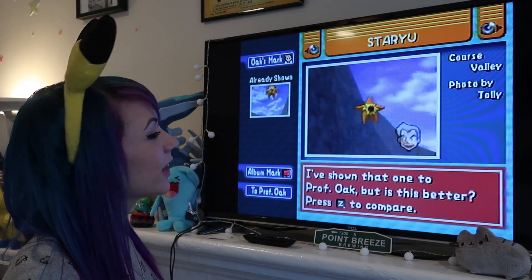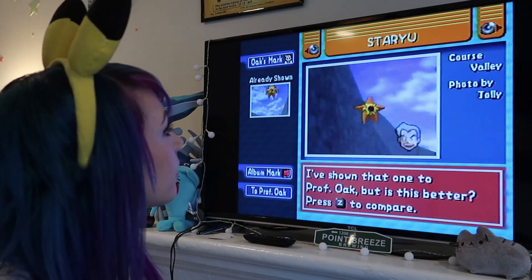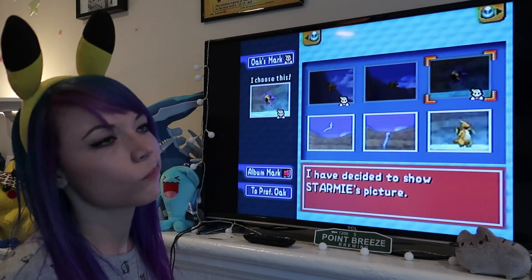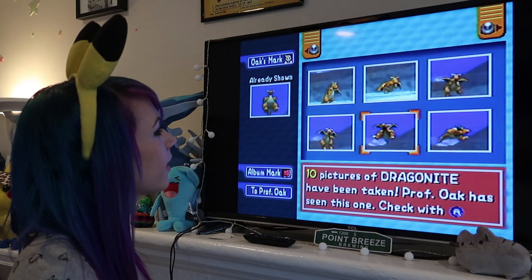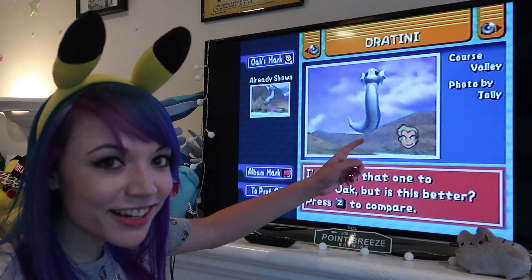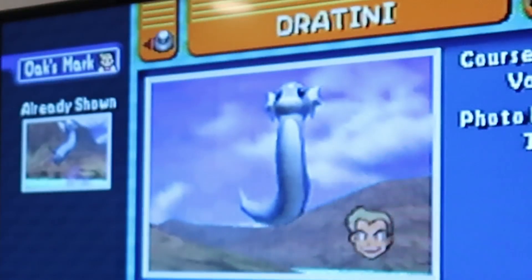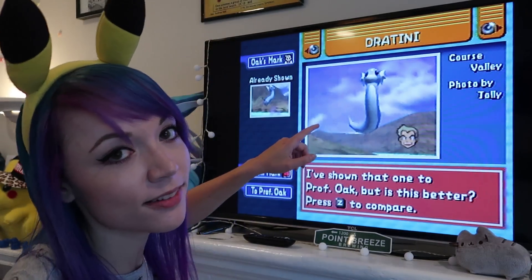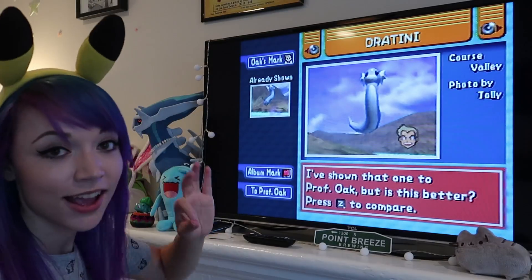Staryu — that's pretty good because it's right in the center. The Dratini — I think I got a pretty good Dratini picture at the end. Wow, look at that Dratini picture! If anybody has played Pokemon Snap, you know how hard it is to get this Dratini picture. Please tell me in the comments how amazing you think that is!